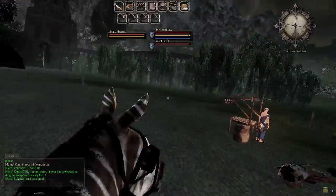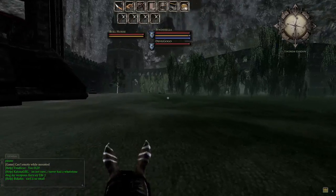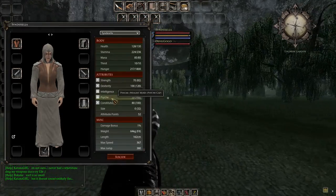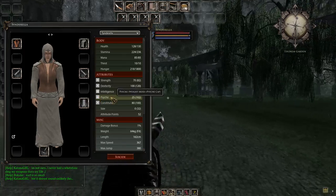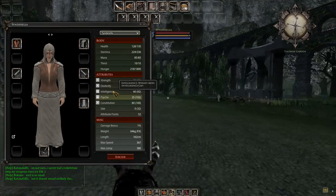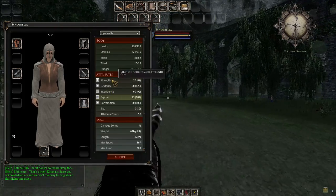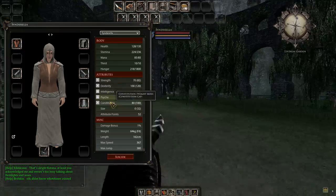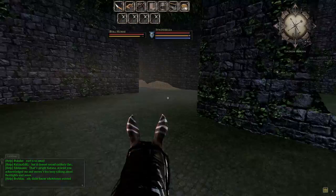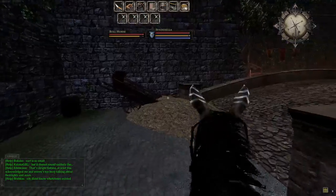You can also lock your attributes — you do that by clicking on the word itself, not the icon. The reason you'd want to lock attributes is because you have an attribute pool, and if I put any more in there I wouldn't be able to level my three main skills. So have an idea of where you want to go.